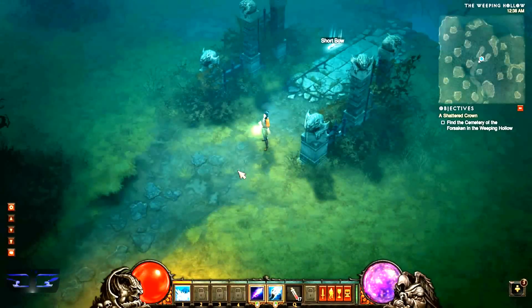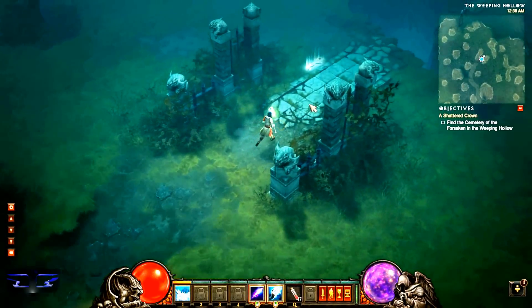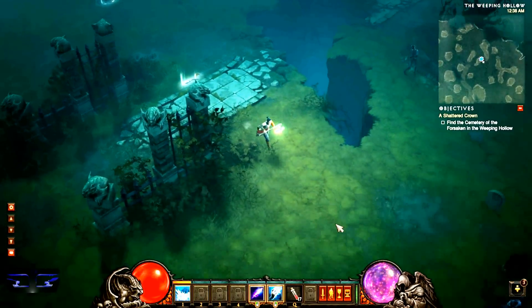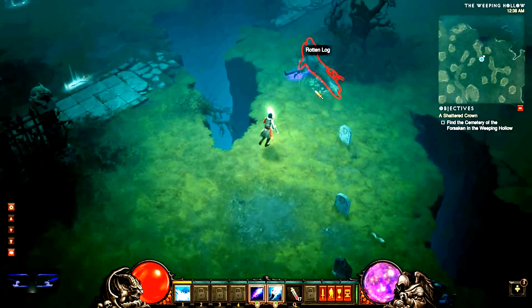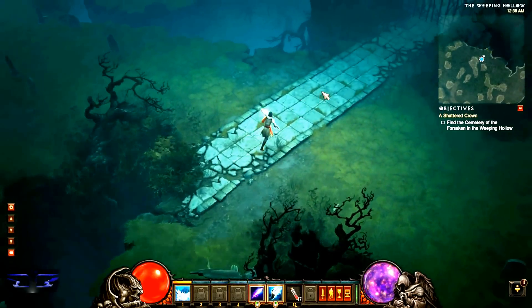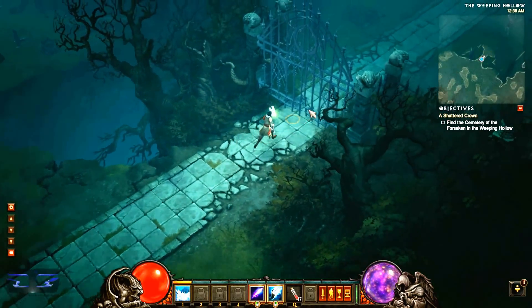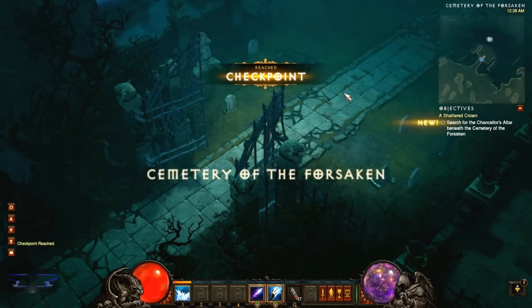Hey guys, Hanzo here from Devotee Game, and welcome back to my walkthrough for Diablo 3. Off-screen I finished exploring the rest of this area and I'm proceeding on into the cemetery. I managed to pick up this axe which really increased my attack damage, but I'm really slow now because it's a two-handed weapon. I'm one-shotting half the enemies now, so that's good.